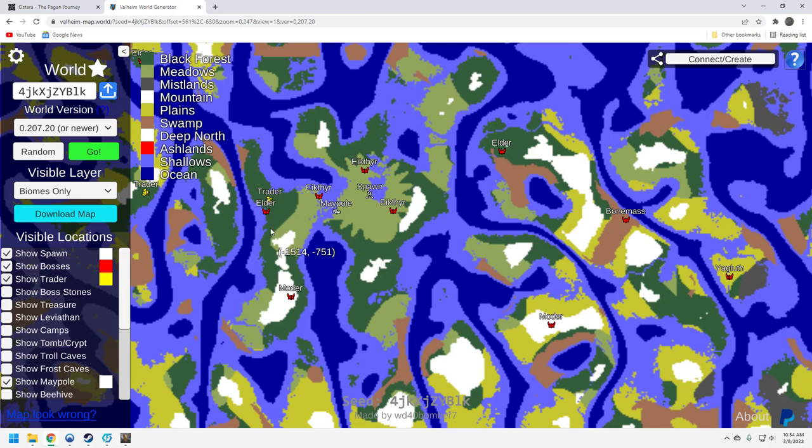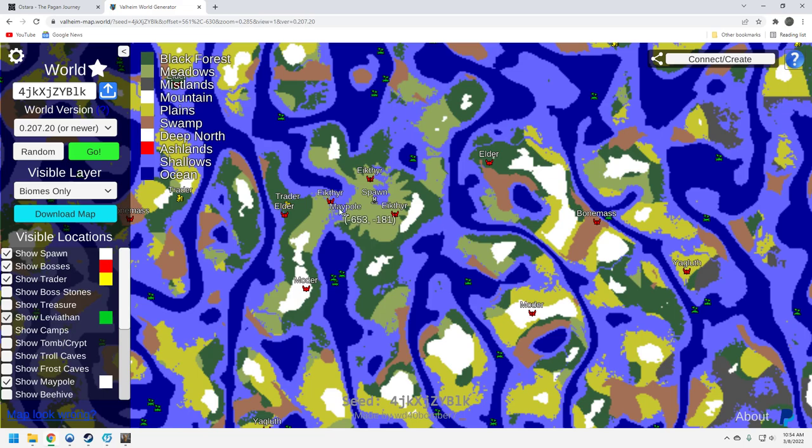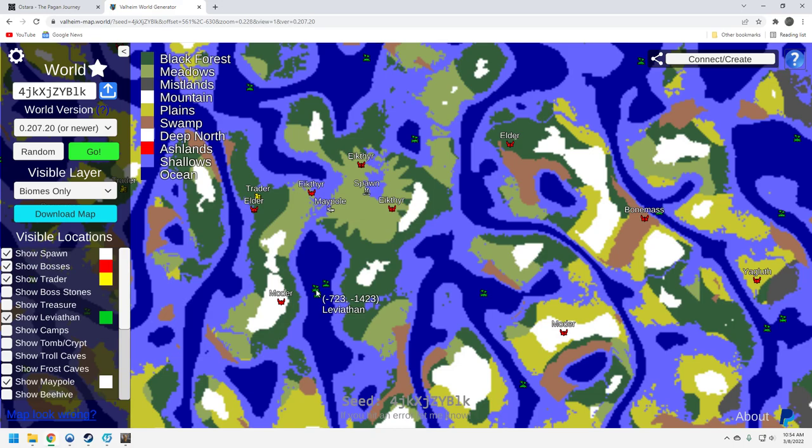So you're going to get your belt soon. Let's take a look at the Leviathans. Not great, not horrible. You've got a couple up here you can probably get to fairly easily with your boat. It's these three down here that's going to be your big grab for chitin to get your harpoon. I think if you can farm these three, that should be enough for your abyssal harpoon — and that's really what you need the Leviathans for, unless you want to use Razor as well.